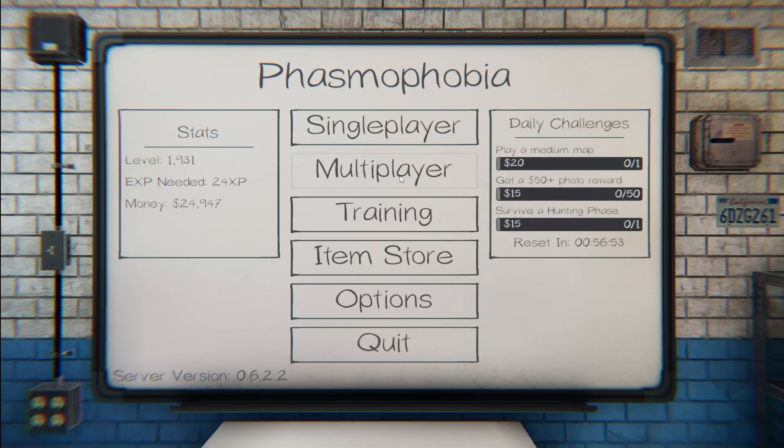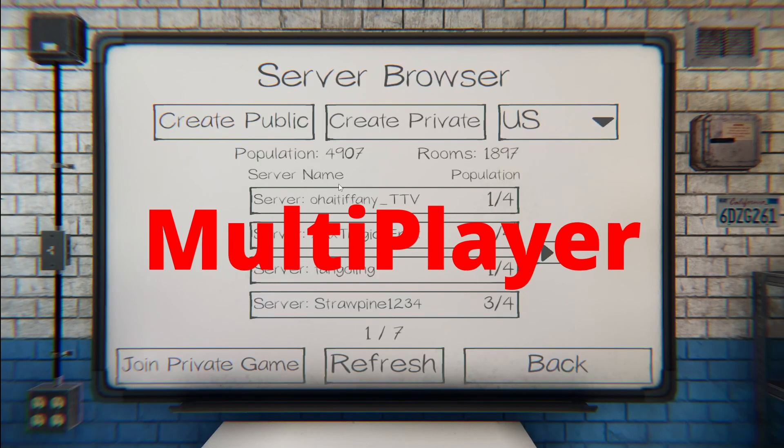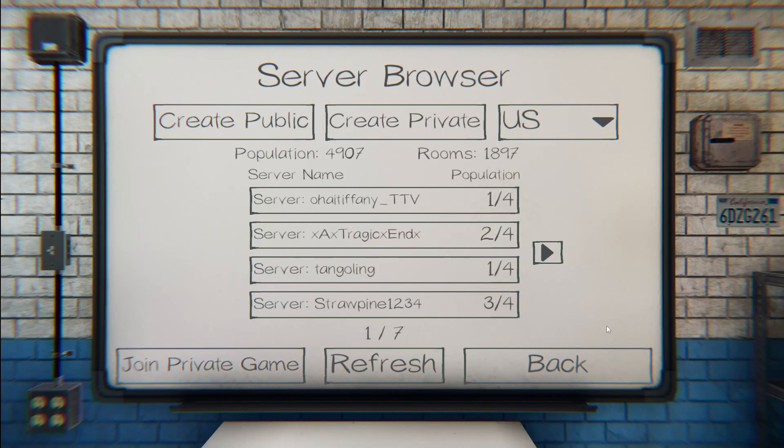I wouldn't discourage you from trying multiplayer though. If you find some nice folks, they're going to help guide and teach you as well. To build that initial confidence, feel free to do a solo game. The next game type is multiplayer, which deals with the idea of lobbies. Each lobby — or room as it's labeled — represents a group of people that want to play.